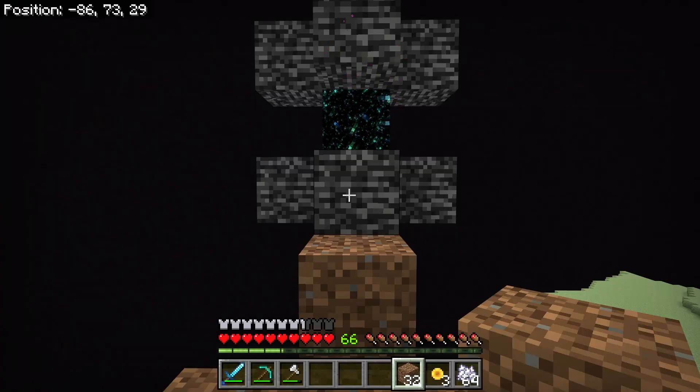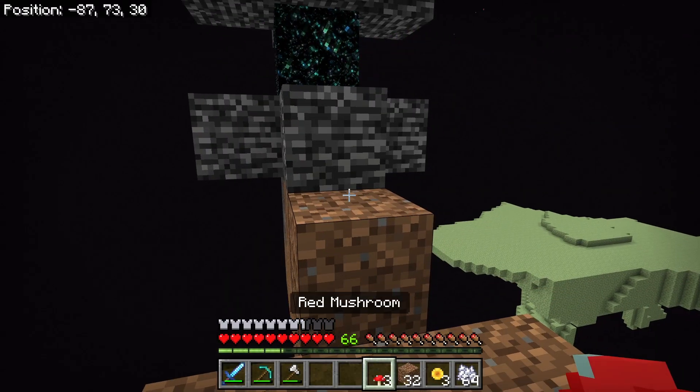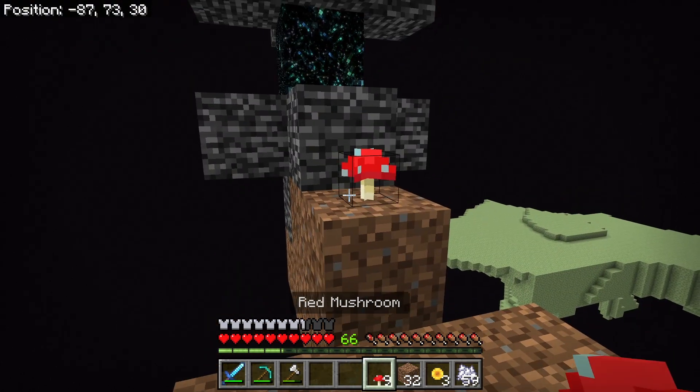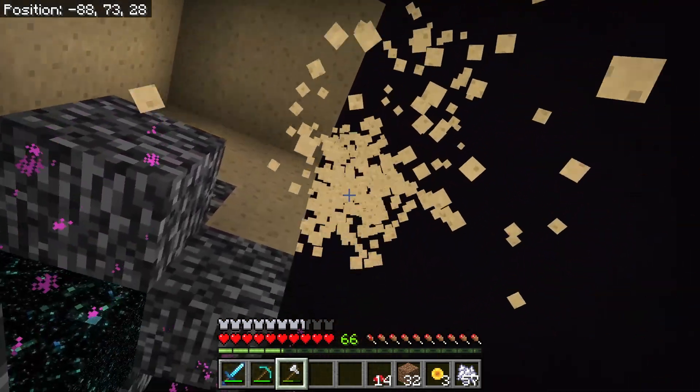Once you're in the end, you're going to want to come to one of these portals. Place two blocks from the bottom, then place a red mushroom and bone meal. If it doesn't work the first time, just destroy the mushroom, place another red mushroom and bone meal. Keep doing this until the mushroom replaces the portal in the middle.